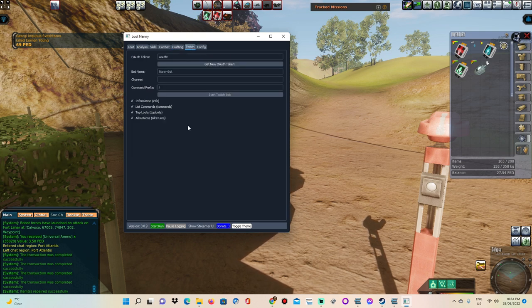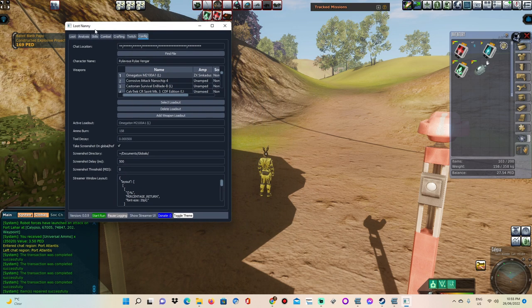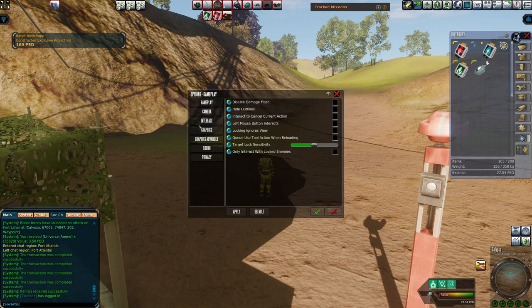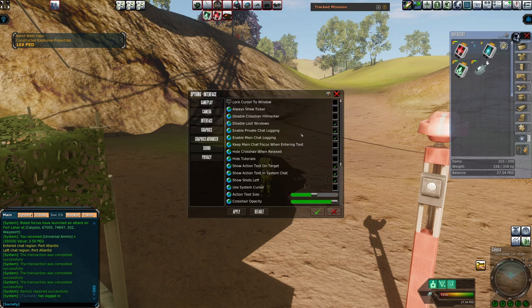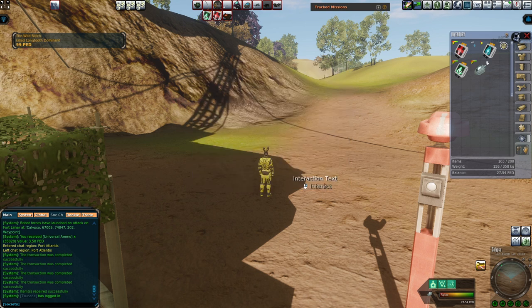You have the Twitch stuff, which I'm not 100% certain on how that works. Then you have the configure. One of you guys asked me how exactly do you get it to read your chat? Well, with Entropia you can actually save your in-game chat log as a file. What you want to do is come into options, go to interface, go to 'enable main chat logging', and make sure that is ticked. Once ticked, apply and all that good stuff.